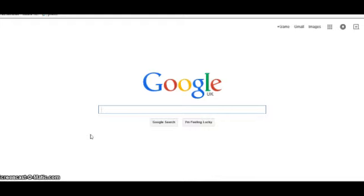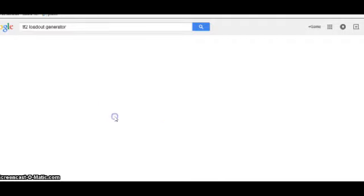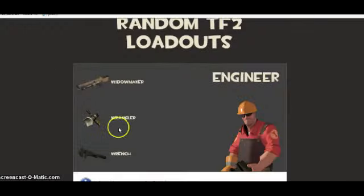This is going to be another little mini-series. Don't have a fancy name, but it starts about with random loadouts. So if I just type in TF2 loadout generator — I've already done it before — and once this actually loads, we're going to go for the top one: Random TF2 loadouts. Basically what this program does, it brings up a random class with a random set of weapons to use.